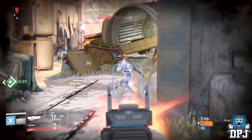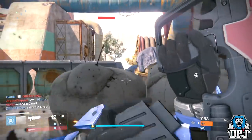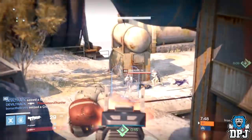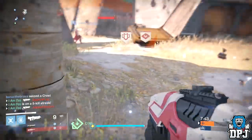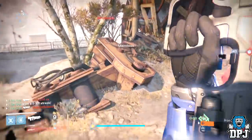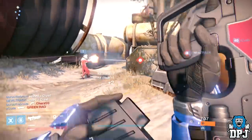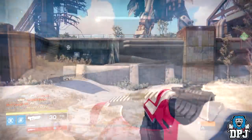This weapon right here, as you can see in the title, is the Suros PDX-41. It's obtained from the Gunsmith — the packages you get from him on a Wednesday. So if you see that Suros PDX-41 pop up, grab it and be patient for a decent roll, because I'm telling you guys now, this thing absolutely wrecks faces in PvP.